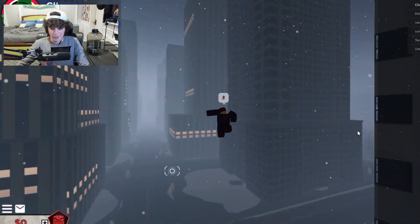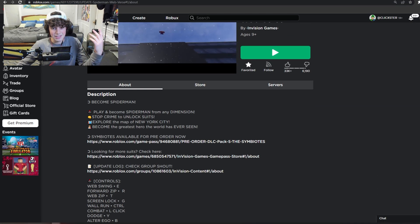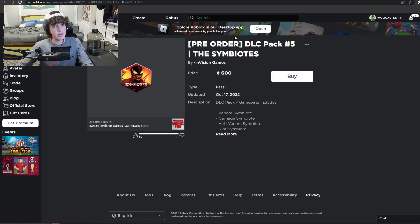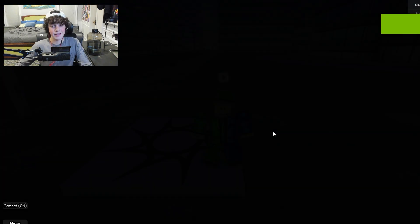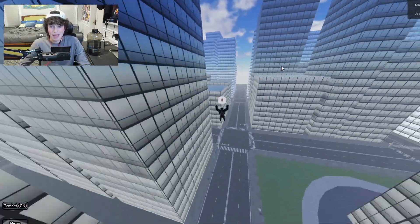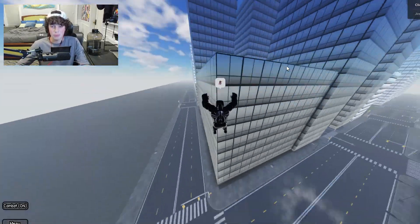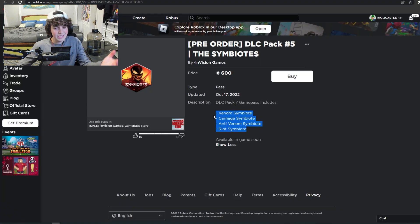I'm waiting for more people to spawn in, and I don't exactly know where the NPCs are, to be honest. There are actually some pretty cool game passes they've been adding, which are symbiotes. One thing I know about Instance Brick, one of the developers for this game, is he's really good at making Venom symbiotes. They are a pre-order, but I do actually have villain access in Envision's testing game called Envision's Webverse, which I'll also link in the description. The symbiotes are really, really nice. Press F to transform and you can see it's a really cool transformation — this is actually even an older script but it still holds up really nicely.